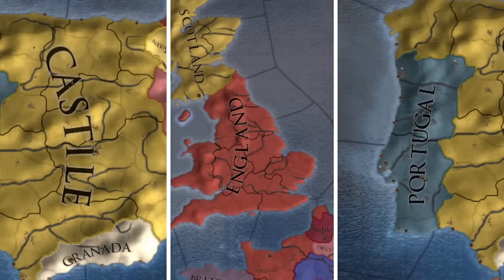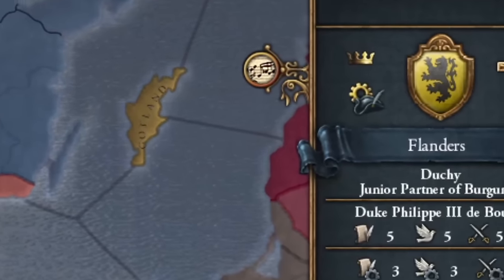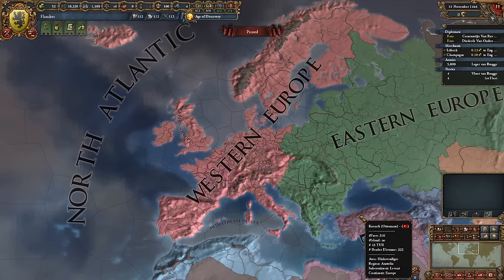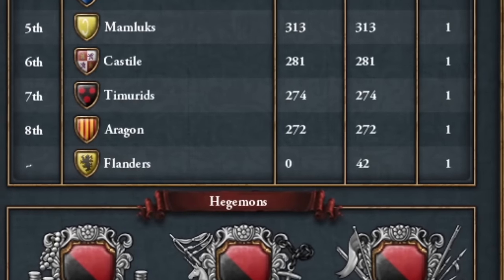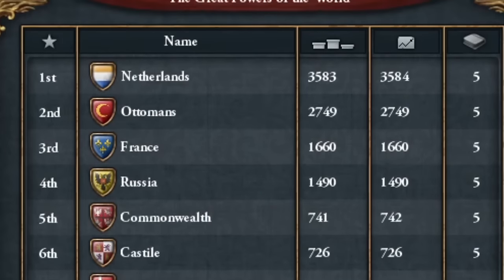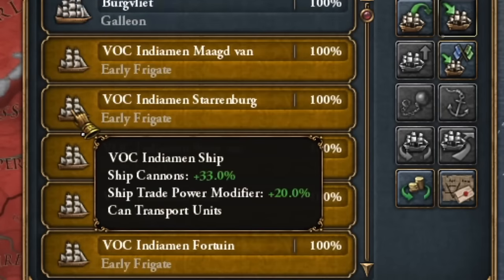I could have created such an empire with conventional colonial nations, but that's boring. I chose a much smaller duchy to start with. On the old continent, I'll only focus on conquering the Low Countries — sorry, Belgium and Luxembourg. Still, I aim to become the greatest power in the world. The Dutch fleet will help us with its special ships.